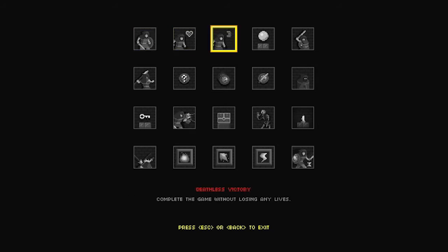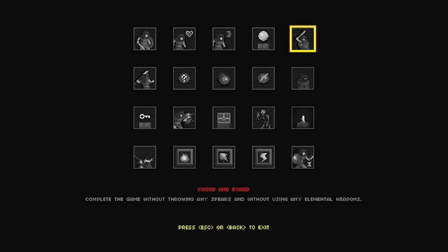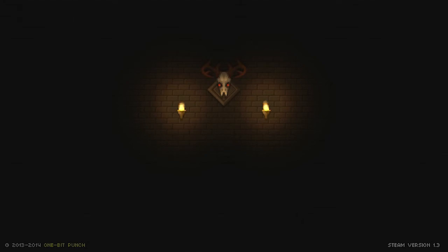The rest of the achievements are: don't get hit, don't lose any lives, complete the game three times in one playthrough, complete the game without throwing any spears, without using any elemental weapons, destroy ten sorcerers with their deflected spells — I assume you can deflect their spells with a shield. There are a lot of these things. And realistically, they feel out of touch, especially with how frustrating the gameplay is.